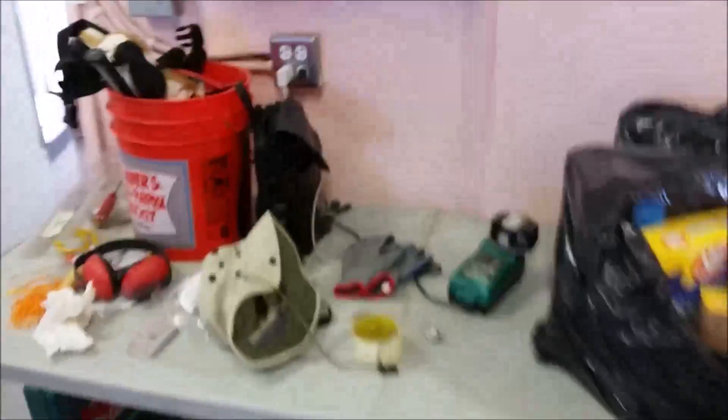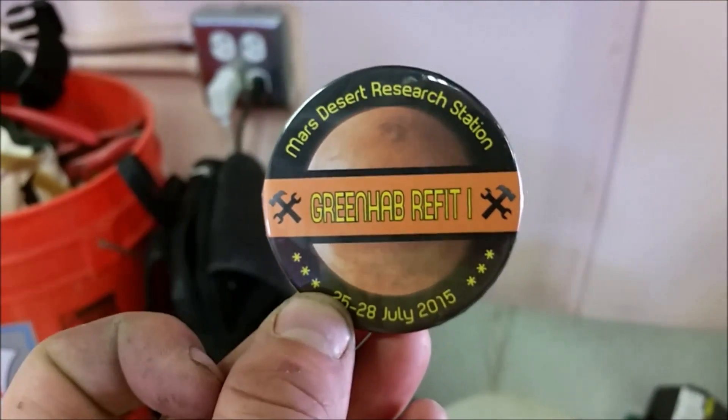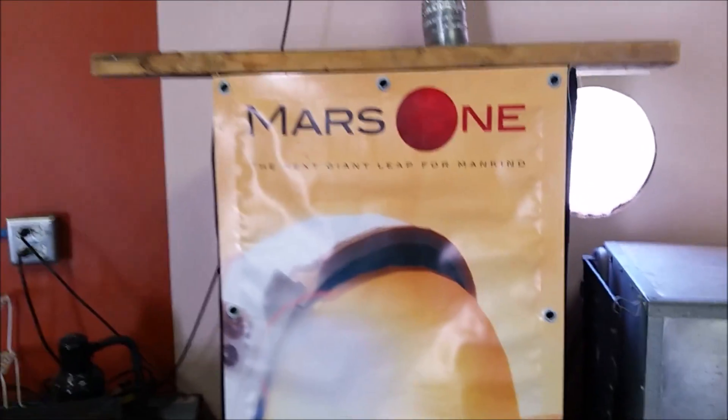We got all our stuff, Arthur? Here's our little buttons that we got for coming here today. We're going to have refit one — I guess they're going to have a two. Wanted to go upstairs? There's a Mars One sticker there. It's a really steep bunch of stairs though.